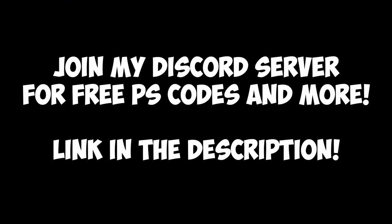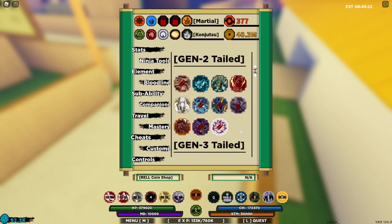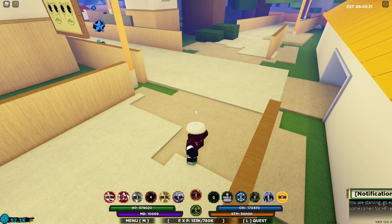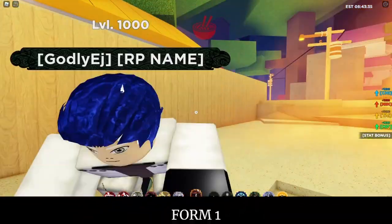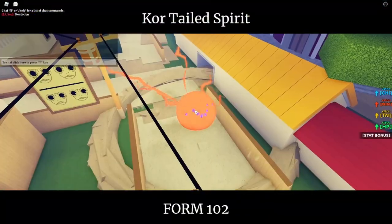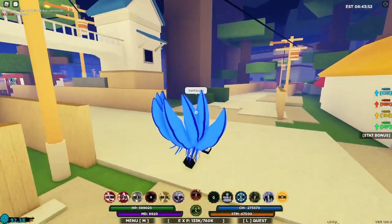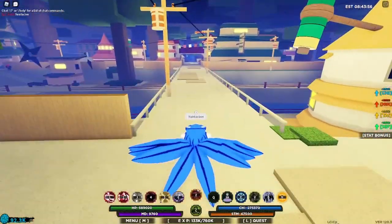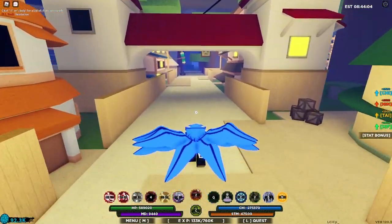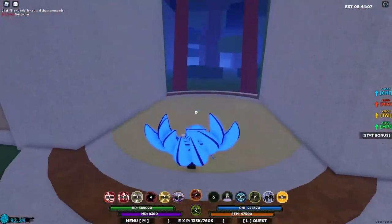Did you know that Gen 2 tailed spirits actually have a very exclusive form? This form is called Tentacion mode and it can only be used once your tailed beast is at max level. To use it, go into your tailed spirit and type in chat '!tentacion' — you'll enter the Tentacion form, which is the tailed beast's strongest form. Not only does this reset your MD to max, but you also get very good stats, you're super fast, and the Z spec allows you to summon a tailed spirit to fight other players.